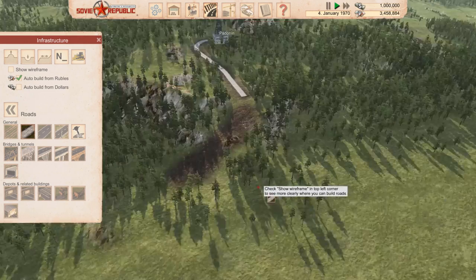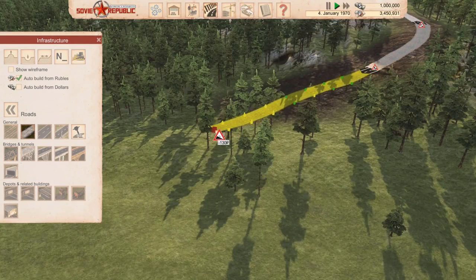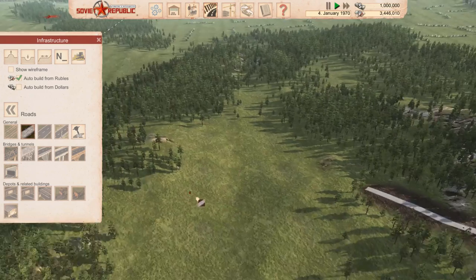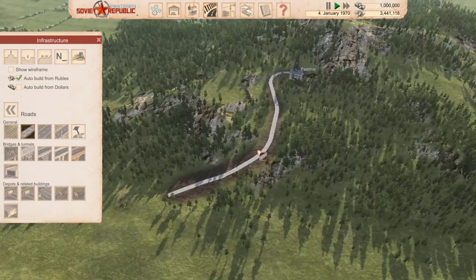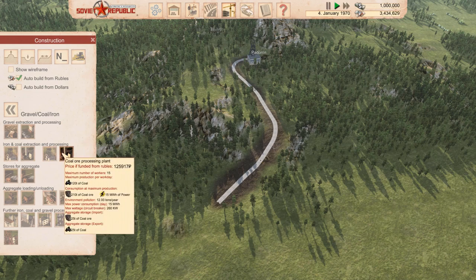Out of the game there — it's just a bit finicky building the road, just trying to make sure it's all connected up. This is one of the challenges in this new game: trying to get roads to build on slopes.